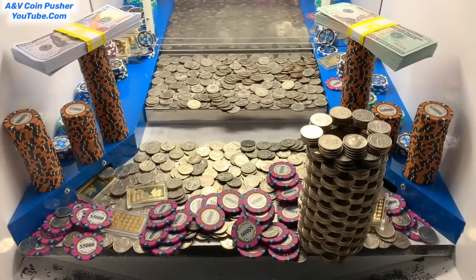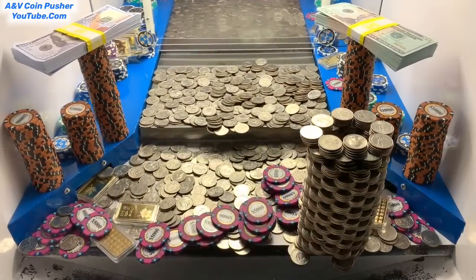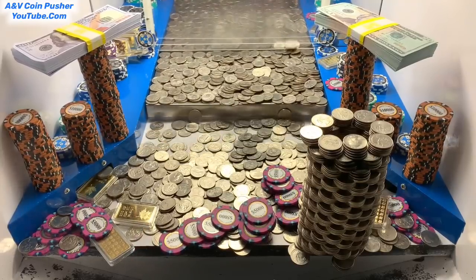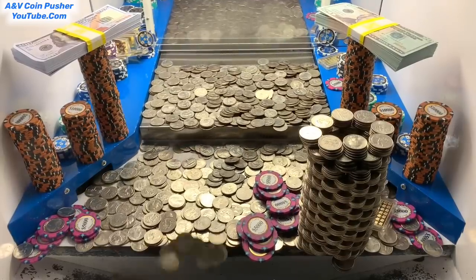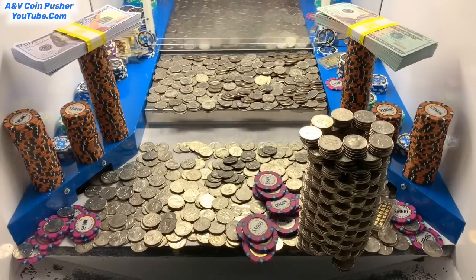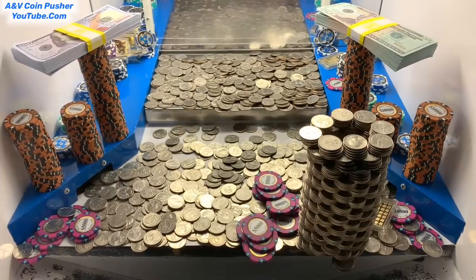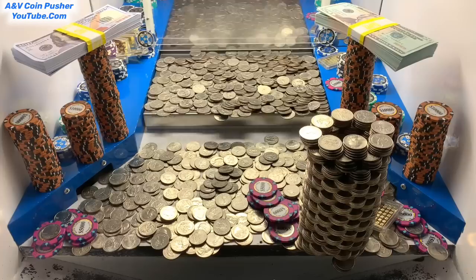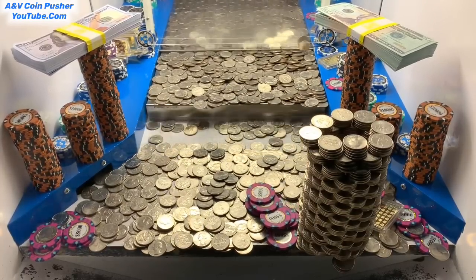That was a brilliant push right there — we just got more gold and five thousand dollar chips. That big old tower of quarters, the base of it is starting to fall, come on big money! We're about to lose a one ounce gold bar on that left side — yeah, we just lost it, fell down in that little side slot. Any money that falls down those side slots goes to the house — I don't get to win any of that money. I know most of you know that by now, but there are new people watching and I try my best to answer everybody's questions.